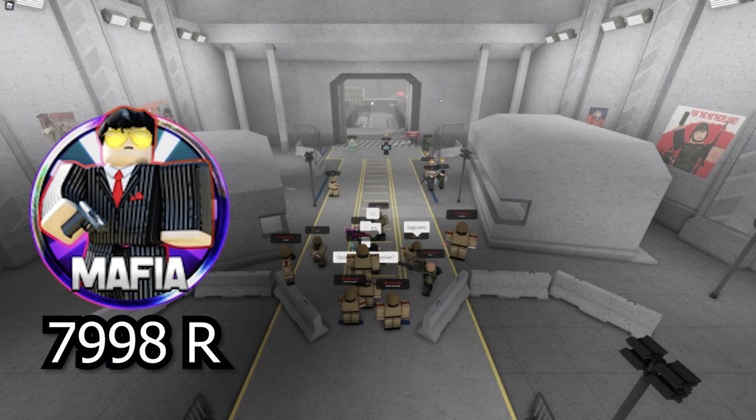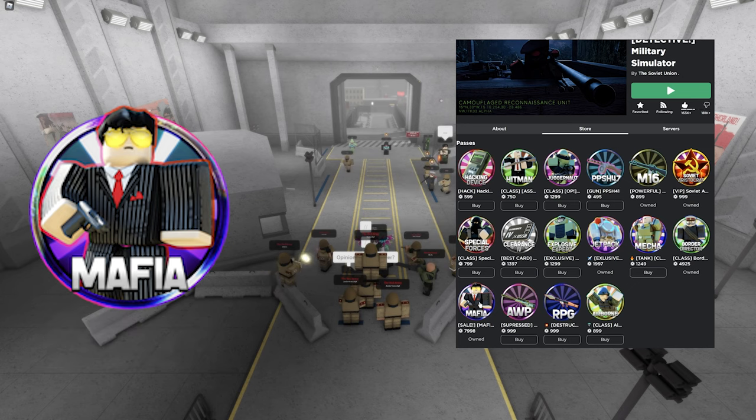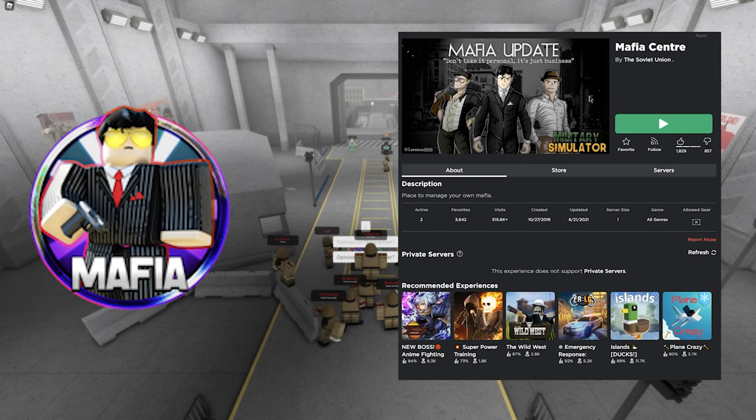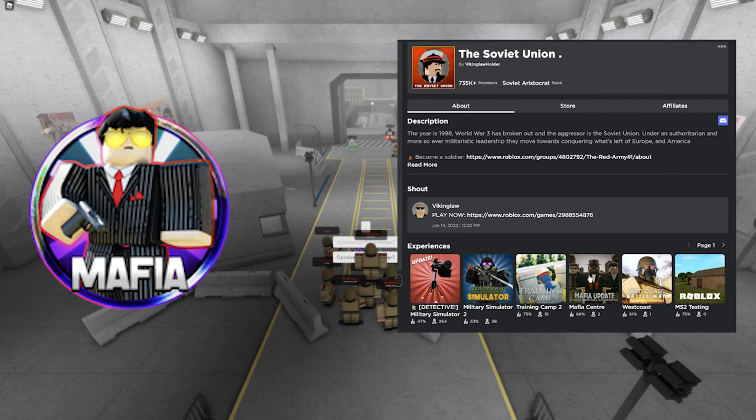As of now it costs 7998 Robux and it can be bought under the V1 game pass section. You'll need to enter a game called Mafia Center to manage your new mafia. You can find it by going to the Soviet Union Roblox group and it will be under experiences.